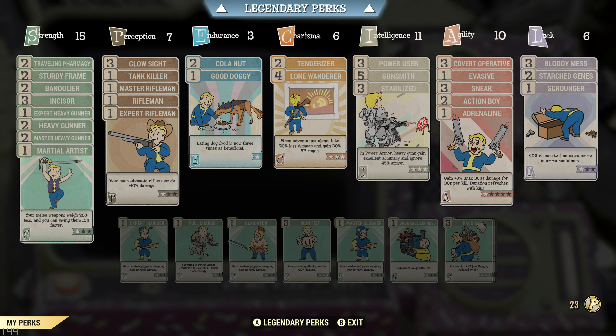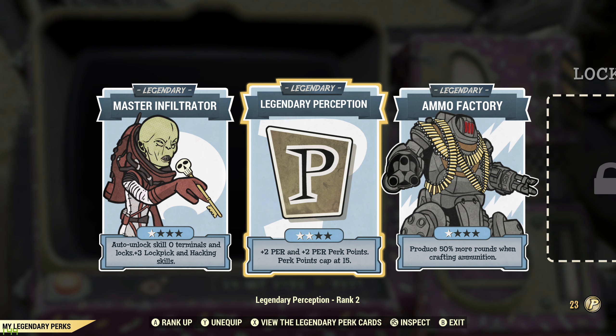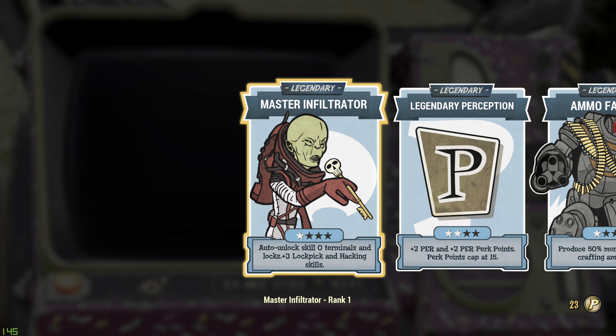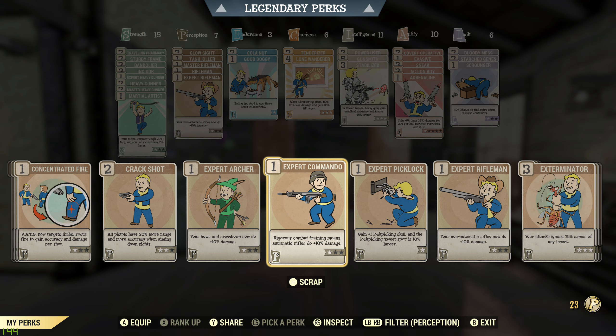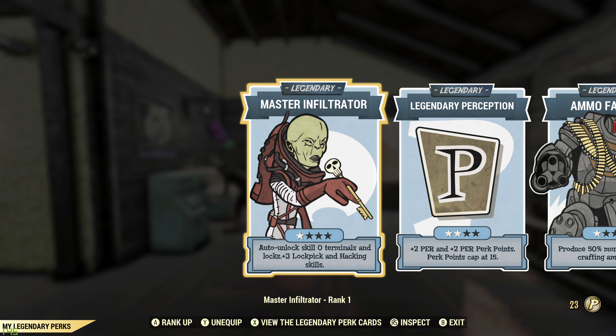Legendary perks — I've only got three because you get the fourth at level 150, and I've still got 31 levels to go. I have Master Infiltrator, which I find so useful as a quality-of-life card. You don't necessarily need the lockpick perks equipped — it basically gives you three extra lockpicking and hacking skill ranks. It auto-unlocks higher tier locks as you level up. I find it really useful and actually quite enjoy doing the hacking minigame.